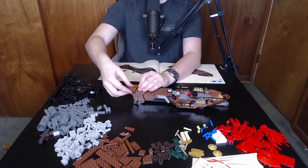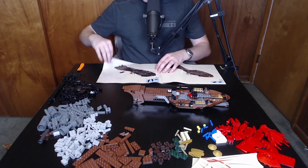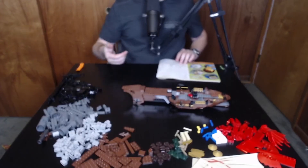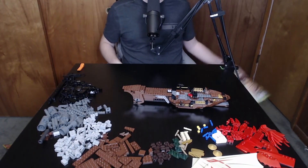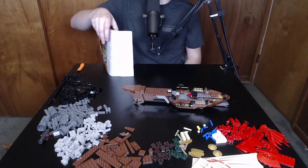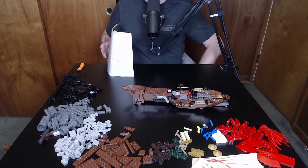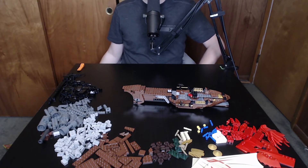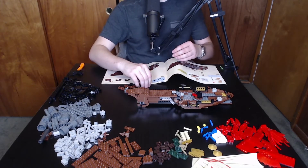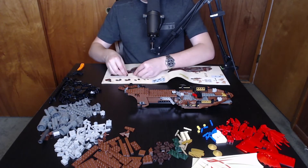And with that, that is the end of book one in assembly. That's a weird midpoint, but that is the end of a bag — makes a lot more sense than other sets where the book just ended in the middle of a bag.